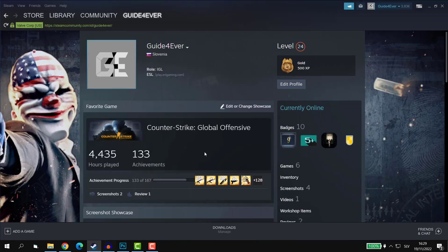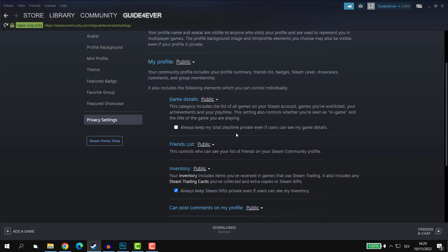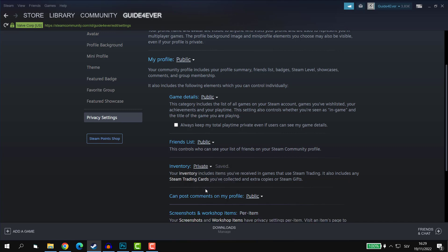Now I will jump on my main account where I will change the settings. I'll go to Edit Profile, navigate to Privacy Settings, and finally scroll to the inventory section where you click on the drop-down and select Private.